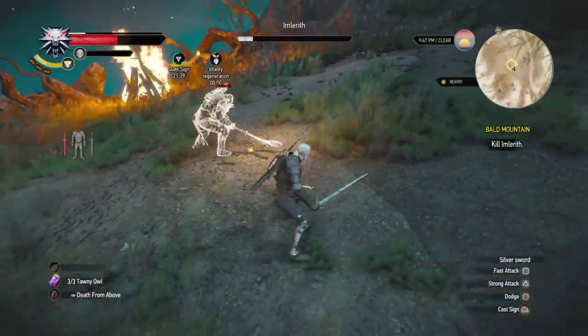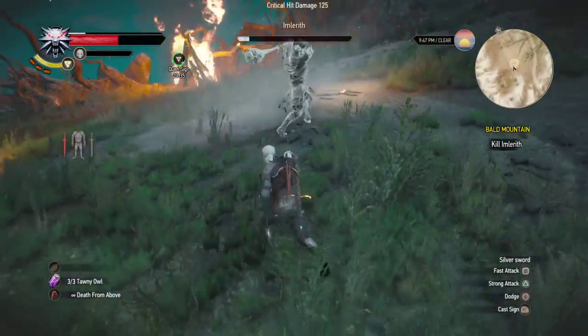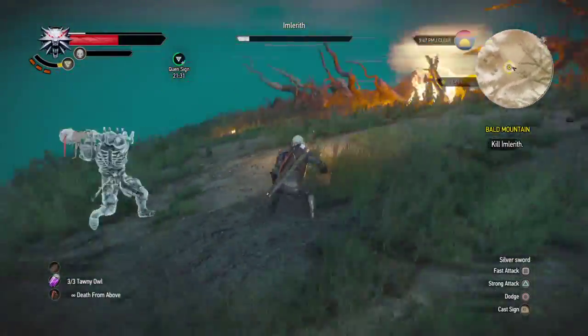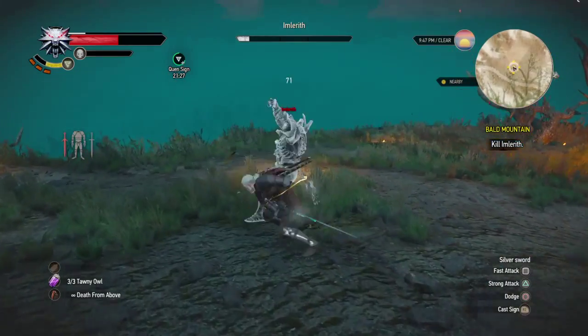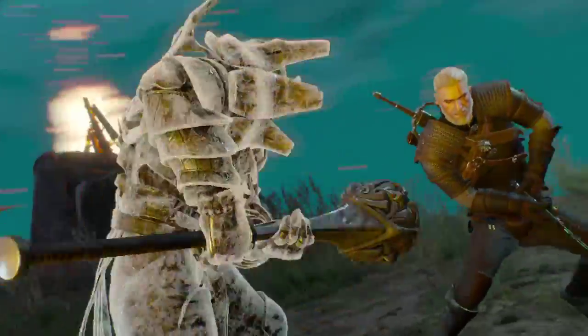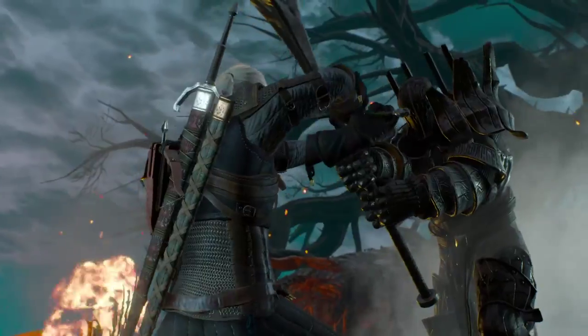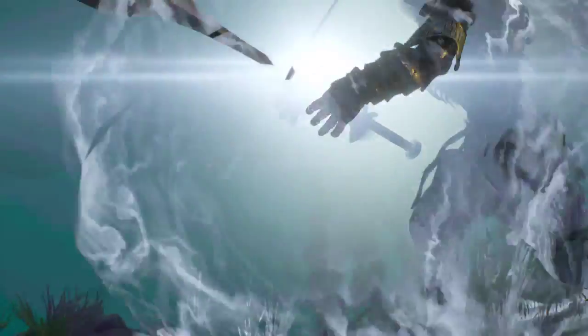As you see, he's now weakening, getting closer and closer to death. But you don't have to get him all the way down — after a few more hits, before his health actually bottoms out, there'll be a cutscene. As long as you follow these key points we've instructed, you should be able to get this boss pretty easily. And now you'll see us parry his attack for the first time — in a cutscene.